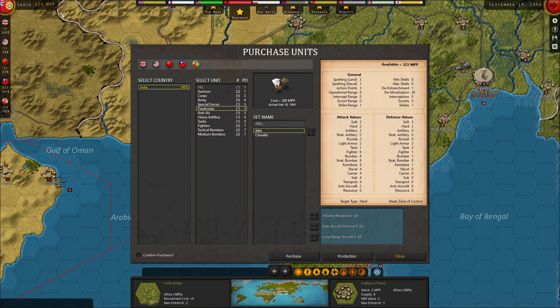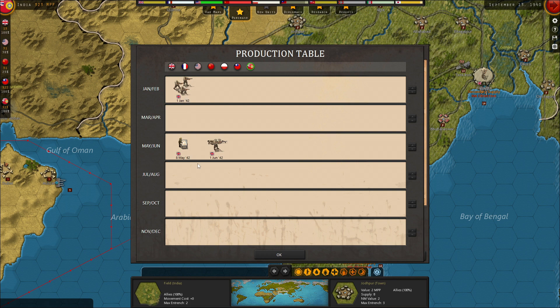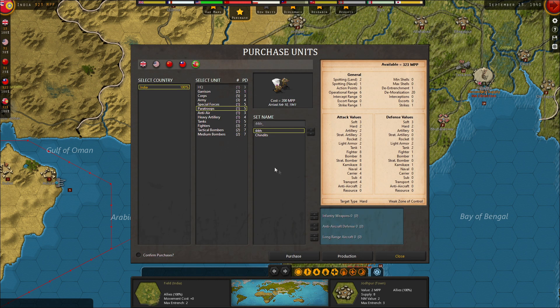We now have 323 MPPs for India. It will be until '42, or shortly after the UK ends up at war with Japan, where we start getting HQs, special forces, and a core for free - so we need to start making things now if we want to do something earlier. Our diplomacy chits are allocated and I don't know if I really did the right thing with them because they're seeing no progress. Our research is full.